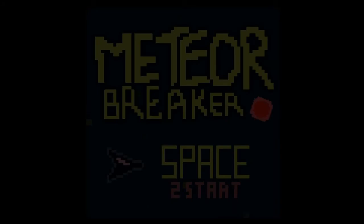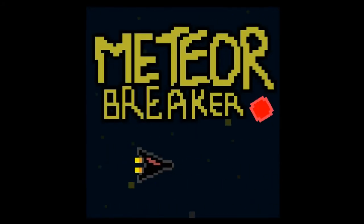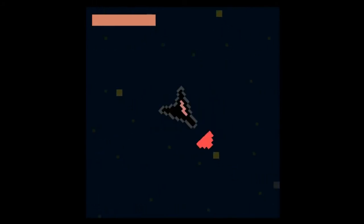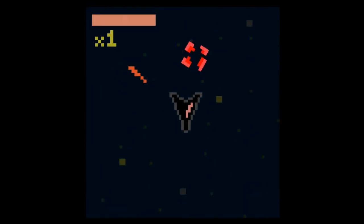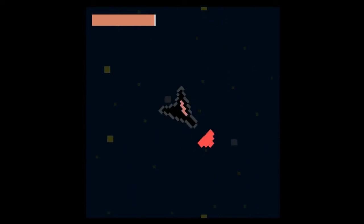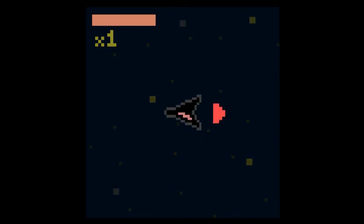We're playing Meteor Breaker. Space to move; hyperspace consumes fuel. 5x combo to enter max mode — in max mode your fuel doesn't drop. So that's like going fast. You have to go fast to sort of break the comets, but it looks like we only have a very limited amount of fuel that's totally not recharging.